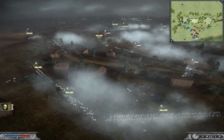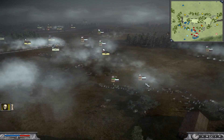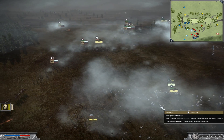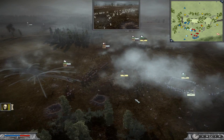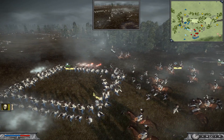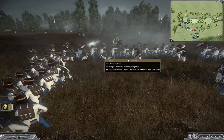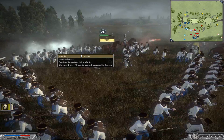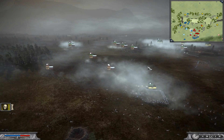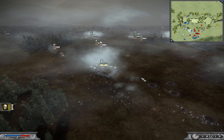I'm going to continue to maneuver my men in such a way where I can maximize the amount of firepower I can lay down on his men. Over here on my left flank, he finally moved his unit of heavy cavalry that was being shot at by my light infantry near my Howitzers. He charged these guys into a unit of line on my left flank. I quickly responded by forming my men into a square and the results were pretty devastating. The remainder of the battle is just going to show me outnumbering and encircling the rest of my opponent's men and finishing them off.